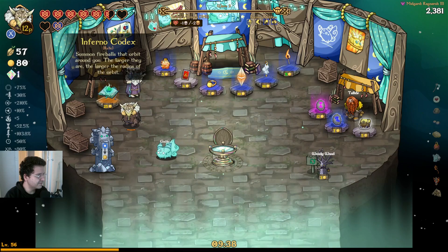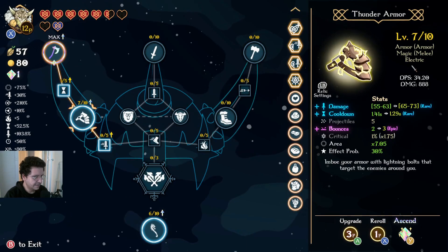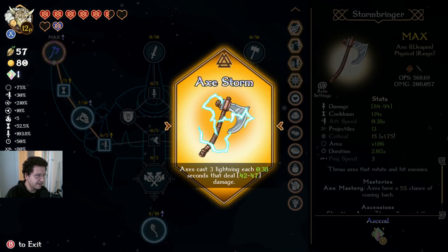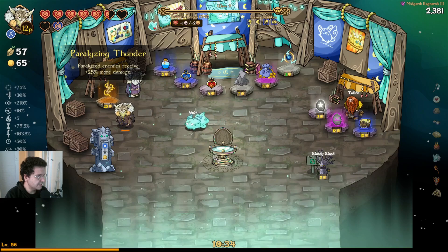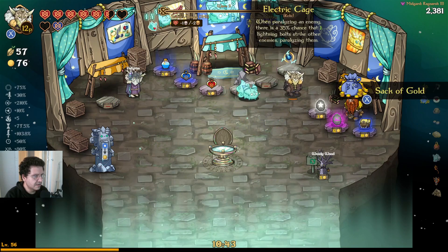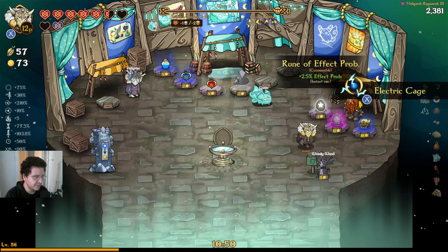We've got a Codex over here — Inferno Codex. That might be pretty nice to grab, although we don't really need it. We are going to double ascend our Axe for Axe Storm here. Axes cast 3 Lightning each, 0.38 seconds, dealing 42 to 47 damage. Paralyzed enemies receive 25% more damage — that's really good. When paralyzing an enemy, 35% chance that one Lightning Bolt strikes another enemy. Let's grab it for $3. And we've got more bouncers.